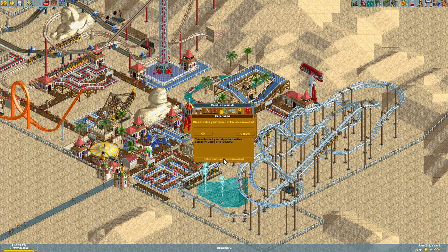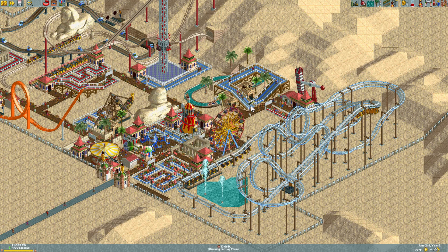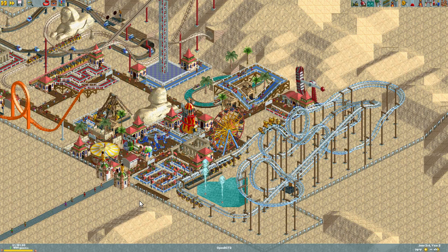We have a roller coaster coming in research and we still have more stuff available, which is fascinating. I built the compact inverted coaster but I could have gotten the full inverted coaster — that would have been a monster, but I'm not worried about that now. We're making money and we're at a thousand guests — there it is, we've won! We've captured this park with a company value of almost 190,000 dollars. We've met our objectives and that's all there is to it, folks. Thanks for joining me for another RollerCoaster Tycoon — we'll be back next time with another challenging park. See you then, bye!